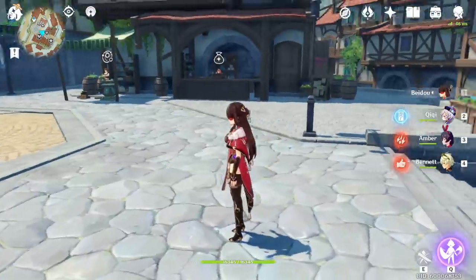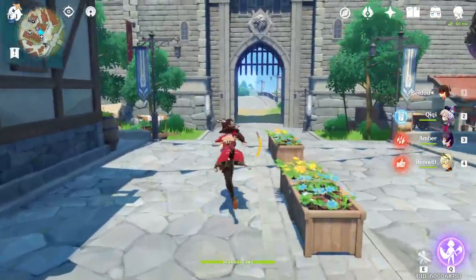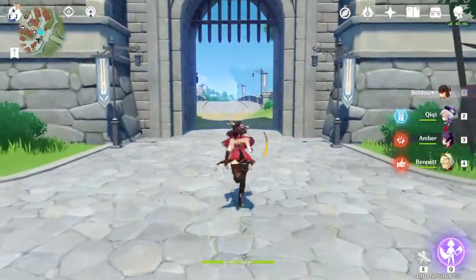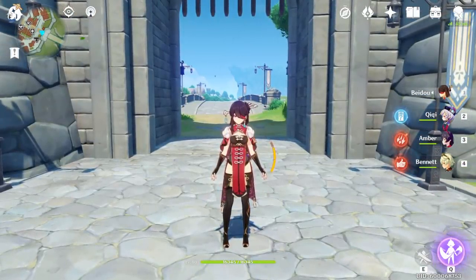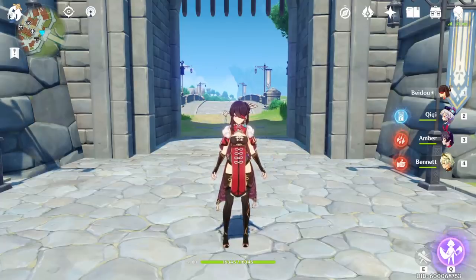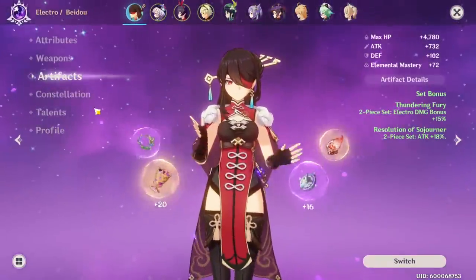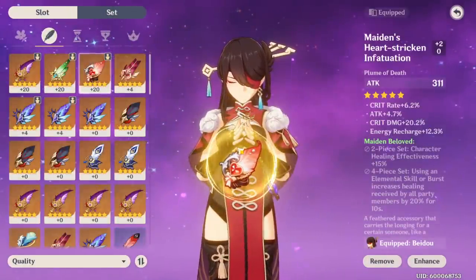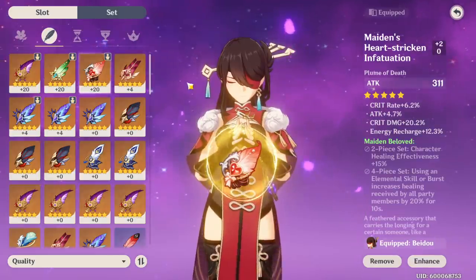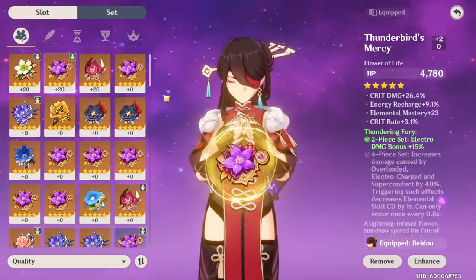What's up guys, this is Dark Skin, and today I'm going to be teaching you a very top-tier, very secret tip that seems like no one knows about artifacts. This is going to step your game up a lot. A lot of people ask me: how do you get artifacts that have 20-plus crit damage? How do you get artifacts that have 26% crit damage? How do you get those type of artifacts?